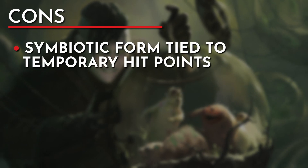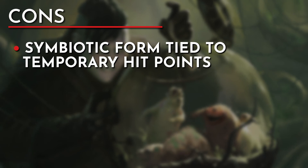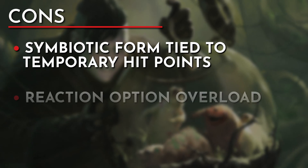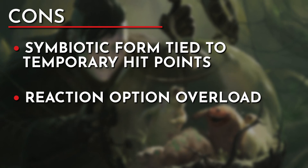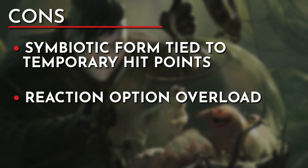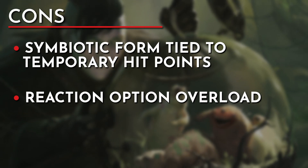For our cons, our Symbiotic form is tied to the temporary hit points received from the subclass — as soon as we lose them all, the damage buff to our melee attacks and Halo of Spores is no longer active. This build may also have too many options for our reaction: Halo of Spores, Fungal Infestation, and using a spell for an opportunity attack can overload our reaction. Have a plan each round to help mitigate this.